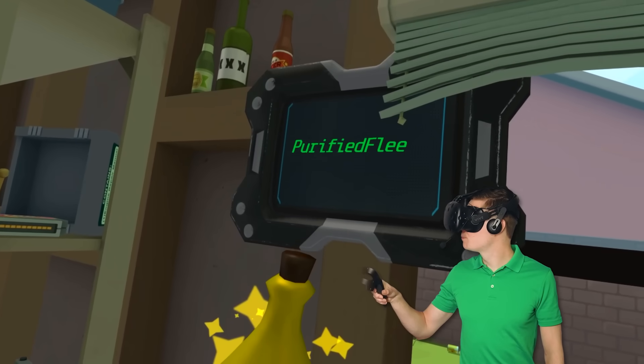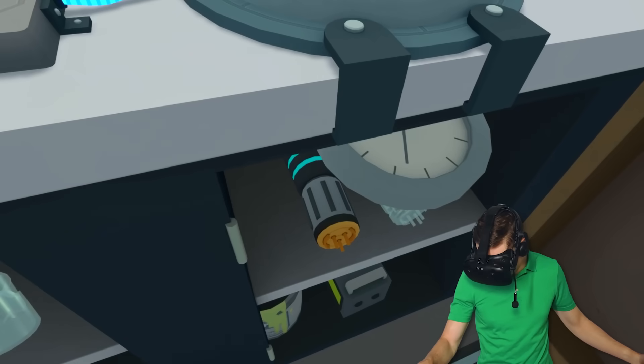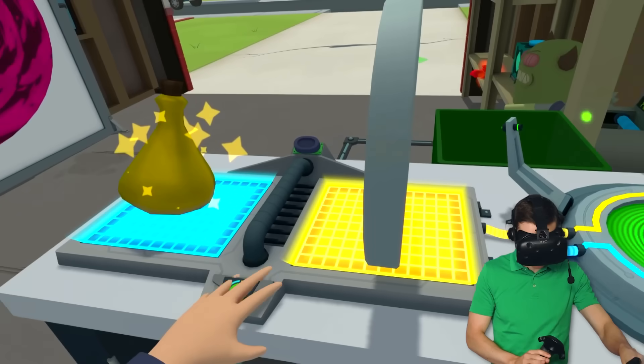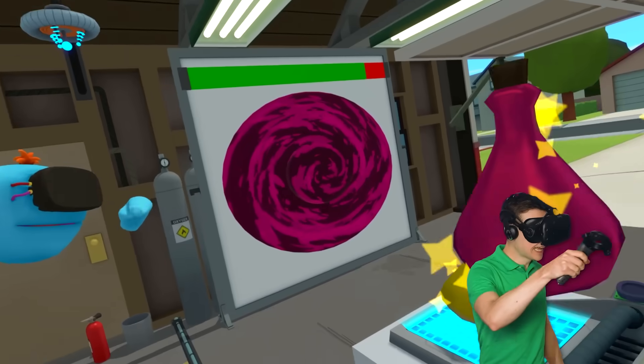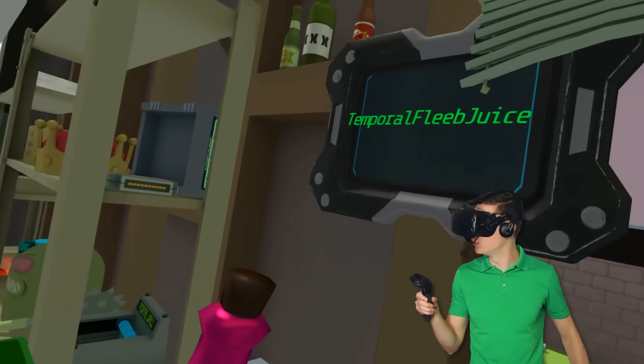what is this? Purified fleep juice? I thought it was blue. This could go terribly wrong, Mr. Meeseeks. I just gotta use the clock one last time. We must stabilize the portal. Make sure it can enter and not completely explode or something. Now, look at this. That is exactly the same color as the portal. It's like it reacts to everything we throw into it.